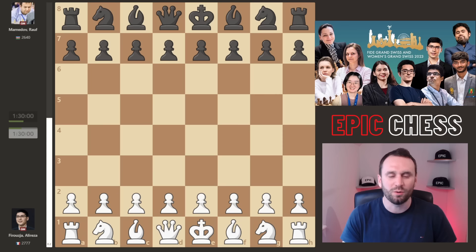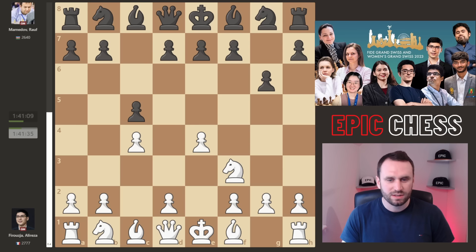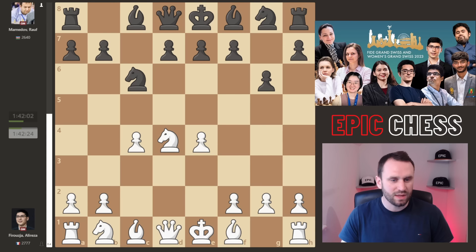We get C4 from Alireza, then C5, Nf6, G6, and Alireza takes the centre. Nc6 played and D4, after an exchange, Alireza has set up this Maroxi bind pawn structure — a big clamp — but black is going to look for play on the dark squares.